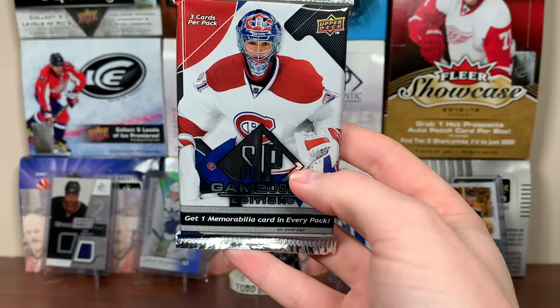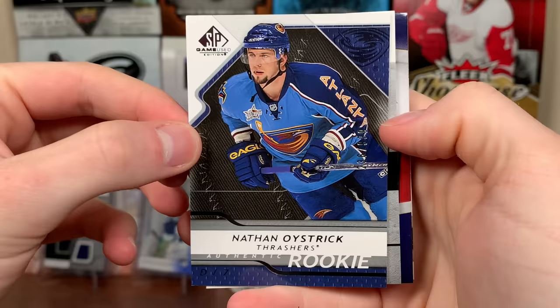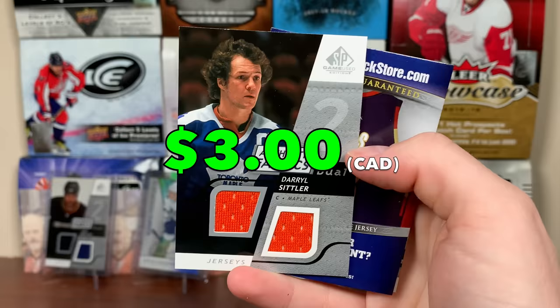Quad patch. Awesome. That's going to be hard to top — first pack already has a big pull. Quad patch to nine with a Hall of Famer and a future Hall of Famer. We got a rookie: Nathan Oestrick. Not a great one. And look at this — we got Daryl Sittler, Authentic Fabrics Duel, with orange swatches. Shows them on the Leafs circa late 70s — that must be Flyers pieces.